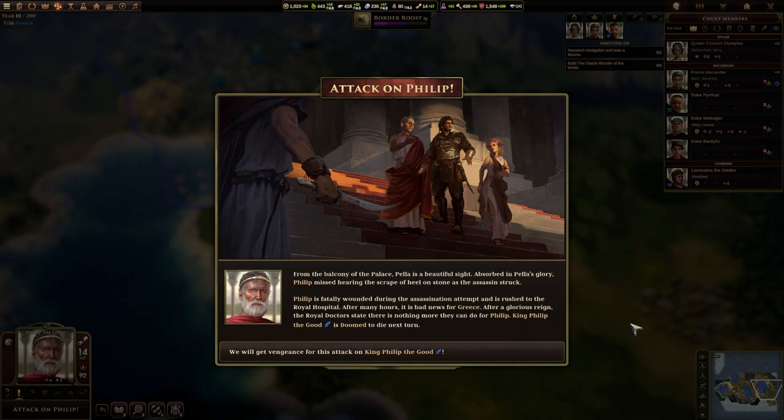Attack on Philip. From the balcony of the palace, Pella is a beautiful sight. Absorbed in Pella's glory, Philip missed hearing the scrape of a heel on stone as the assassin struck. Philip is fatally wounded during the assassination attempt and is rushed to the royal hospital. After many hours, it's bad news for Greece. After a glorious reign, the royal doctors state there is nothing more they can do for Philip. King Philip the Good is doomed to die in the next turn.